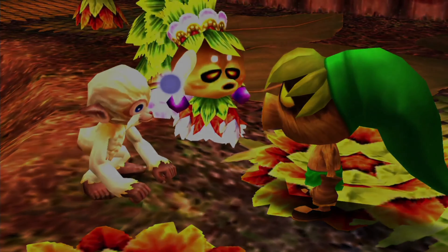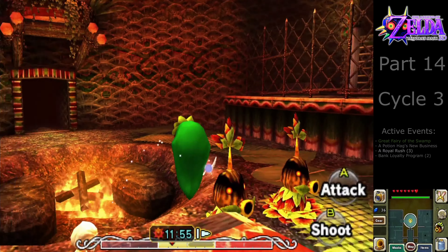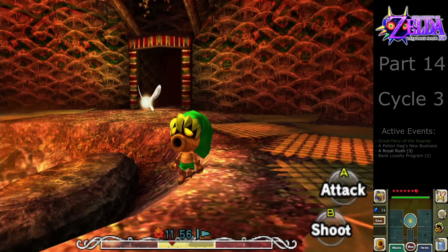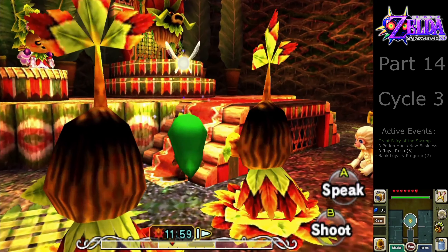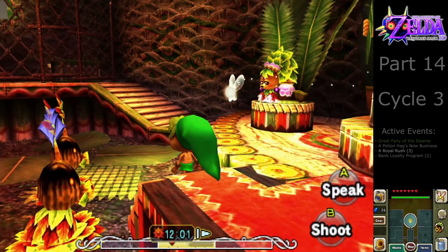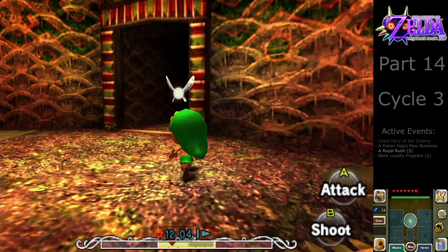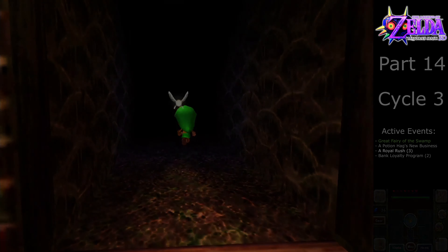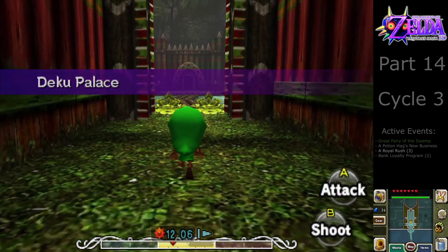And that concludes our business here in the Deku Palace. Pretty lovely sight - peace with the monkeys has been returned, and father and daughter are once again reunited. However, we're not completely done with the race of the Dekus yet. As the princess said, the butler is now in the Deku Shrine, and he prepared something for us - a little bit of a reward.